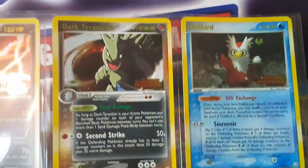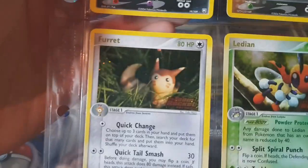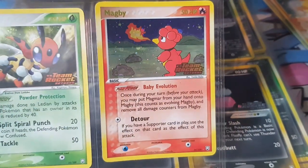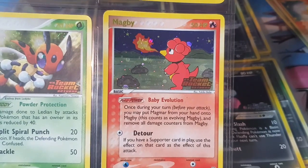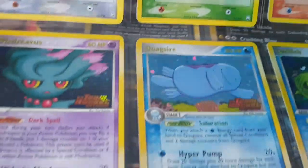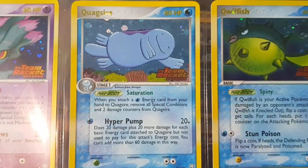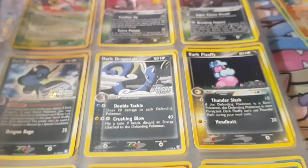Then we get into the regular rares. We've got the Delibird, some really cool artwork on the Furret, baby Pokémon — back then you could use the ability to evolve Magmar straight onto Magby and then heal it up if it's taking damage, which is pretty cool. The Stantler, really cool looking Quagsire that goes perfectly with the background and the blue of the card — absolutely beautiful.